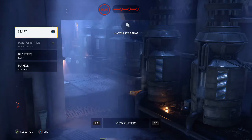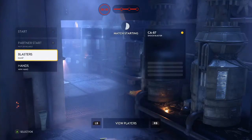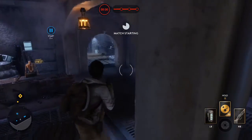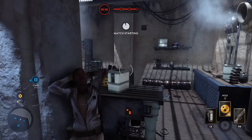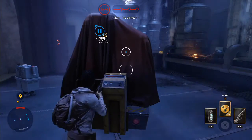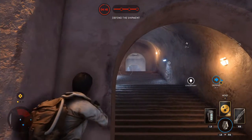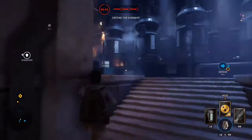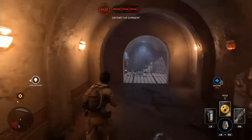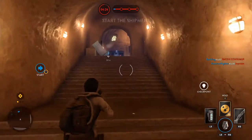Ion grenades now explode on impact instead of on a timer — kind of good and bad. Some people used the timer to place it as a deterrent where enemies didn't know when it would explode. That tactic is gone now. In the unlocks equipment area it now shows one item available instead of two, because we have one star card left before the next expansion.